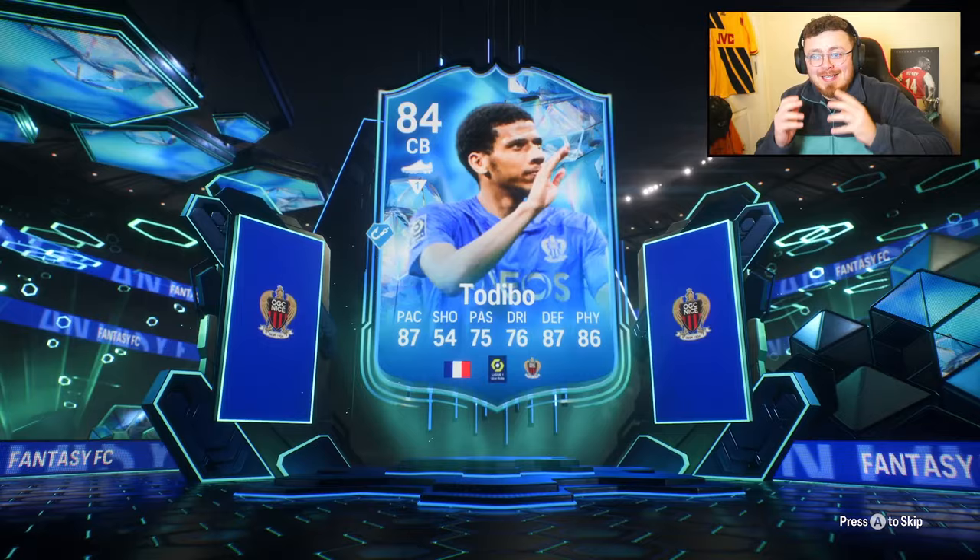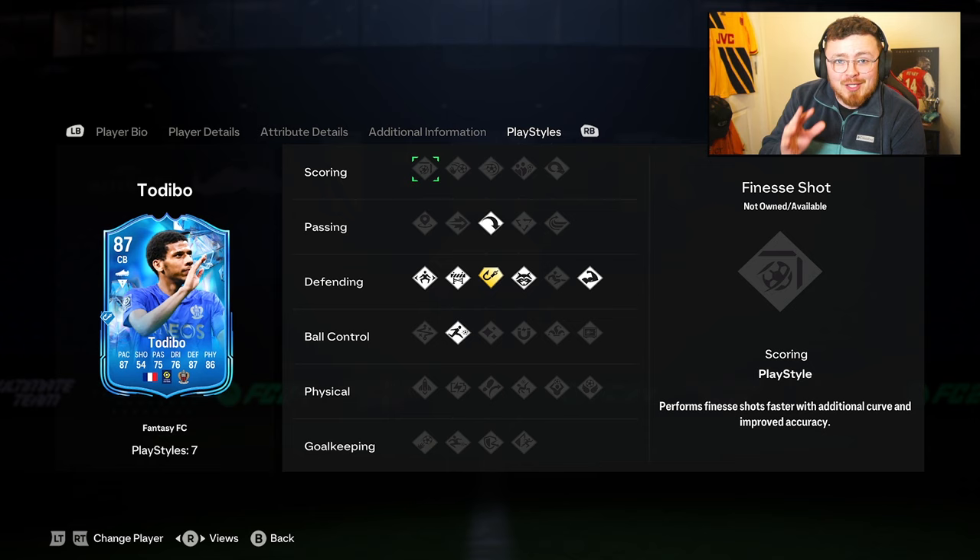For cheap and fast FC24 Ultimate Team coins, head over to mmoexp.com — link down below — and make sure to use my code 'mostly' at checkout to get yourself five percent off.